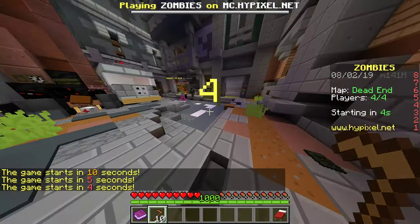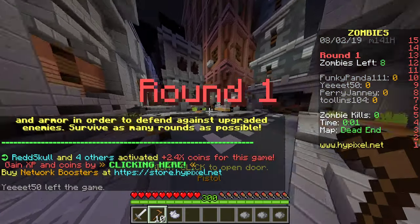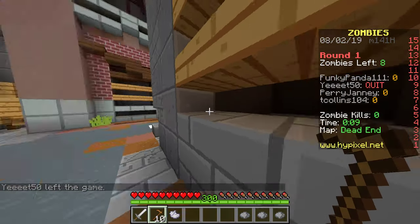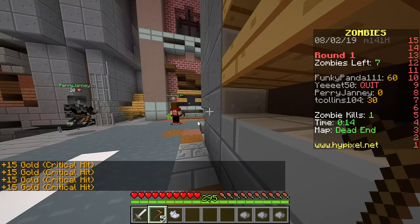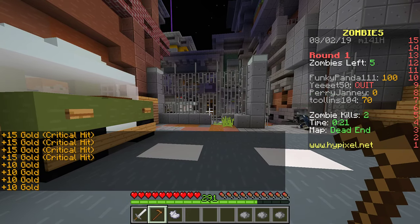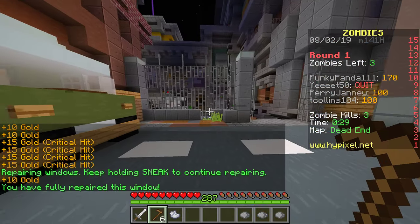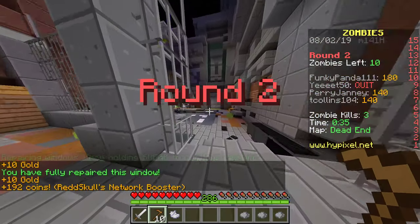How these things work is it's four players, and you have to have four players in order for the game to start — you cannot start with less because it wasn't designed to be played by fewer. Pretty much how these games start is everybody picks out one window and you defend that window, because this is the starting area and there are only four windows. It appears I have noobs for teammates — they haven't figured out yet that you're supposed to block these areas.